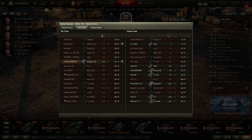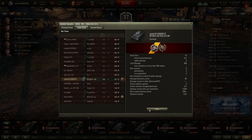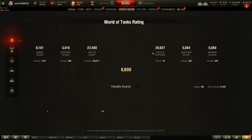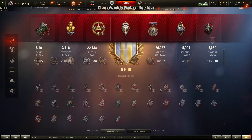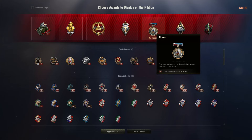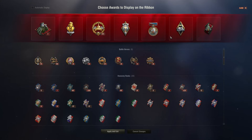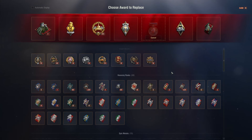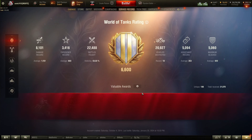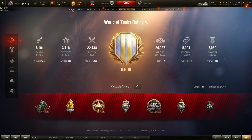Now to get the Kolobanov displayed — just look at this. We are pretty much at the bottom with damage because we only managed to connect one shell. Let's go to our service record and show off the Kolobanov medal. There is a commemorative award for super testers — I want people to know that I am a super tester — but I'm going to replace it with... oh, there it is. The Kolobanov. Finally, a good medal on our list.